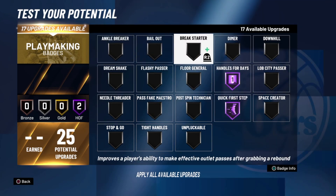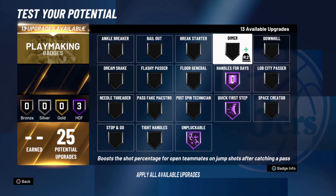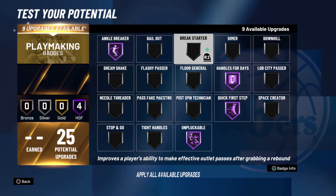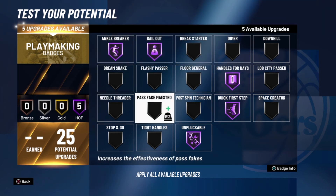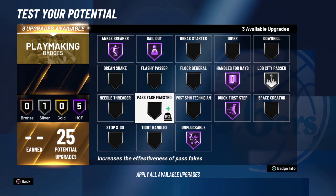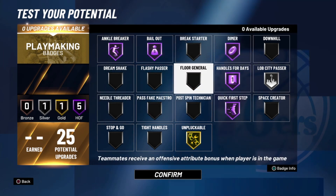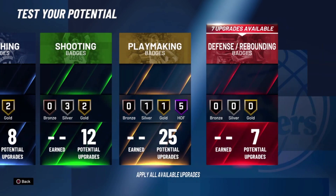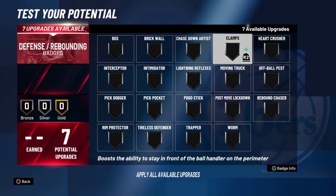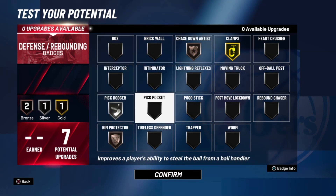Now you're going to have a lot of playmaking badges to toy around with. I ended up putting ankle breaker on, just because you have enough badges where you have the freedom to have that on. If there are going to be dribble glitches this year, then you might as well have it on because that's the meta nowadays. Those are my playmaking badges. And then we get to go with the classics — clamps on gold, pick dodger silver, rim protector, and chase down.